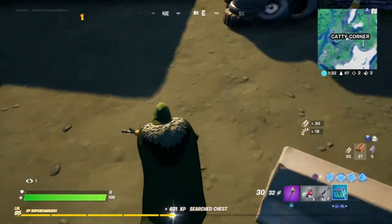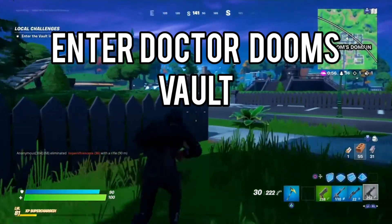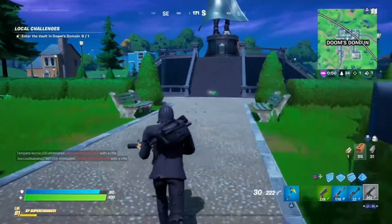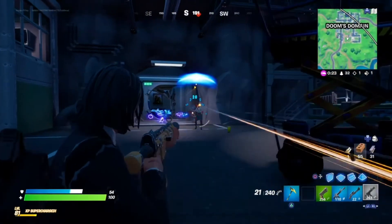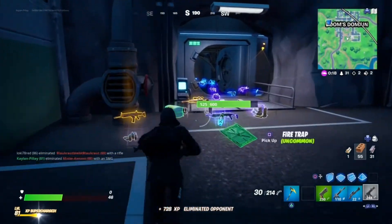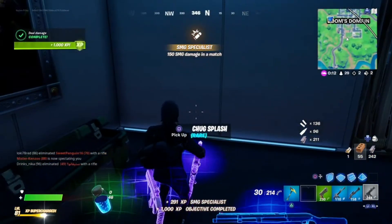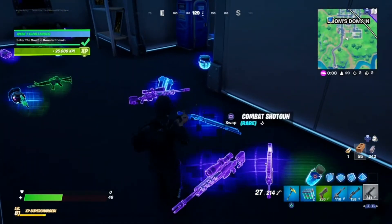Okay so for this challenge you have to enter the vault in Doom's Domain. It just says 'enter the vault' so you don't even need the keycard. It is opened but there is someone here. There we go. Like I said guys, you don't need the keycard, you just have to enter the vault and the challenge will be completed. Pretty simple.